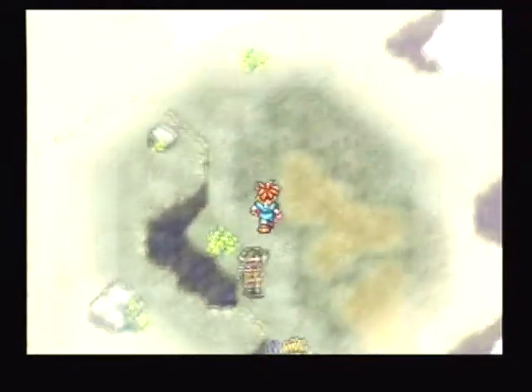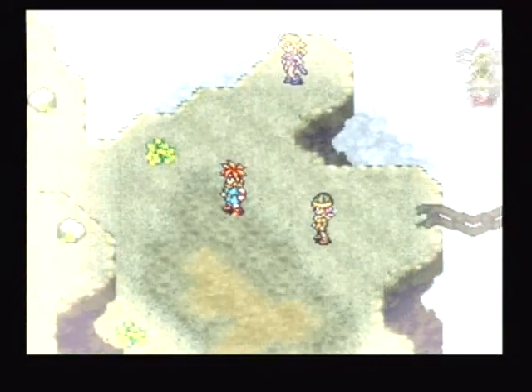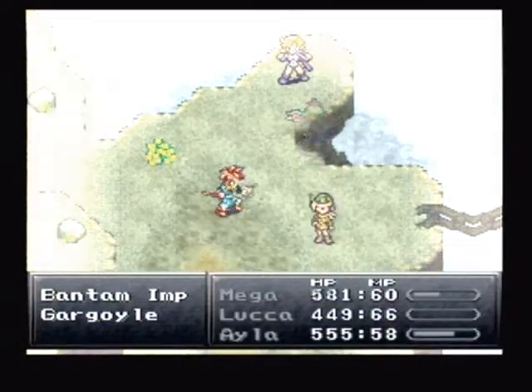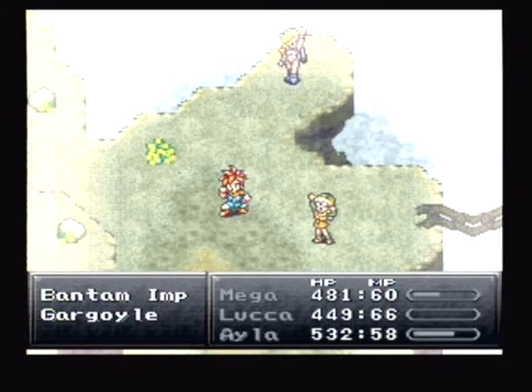A lot of people say JRPGs don't have any strategy — you just hit, hit, hit. But basically JRPGs are turn-based, and Western RPGs are real-time or constant — they're not like you stop and do a battle.